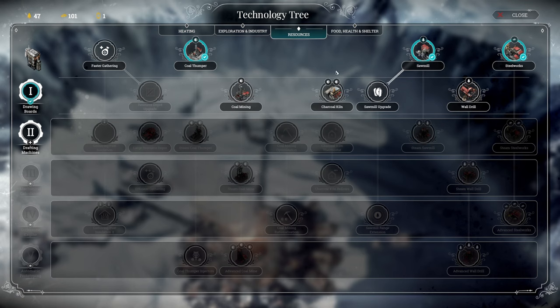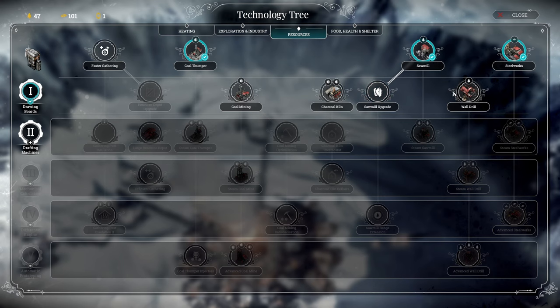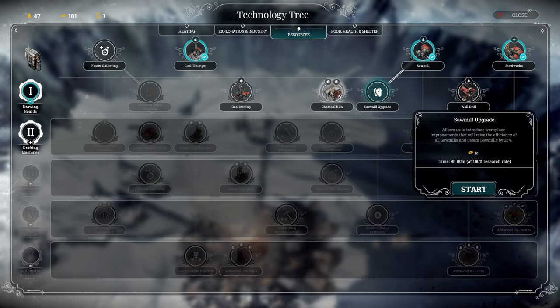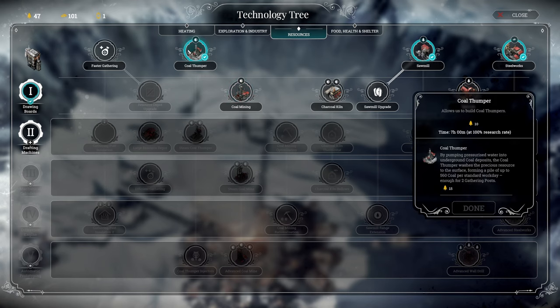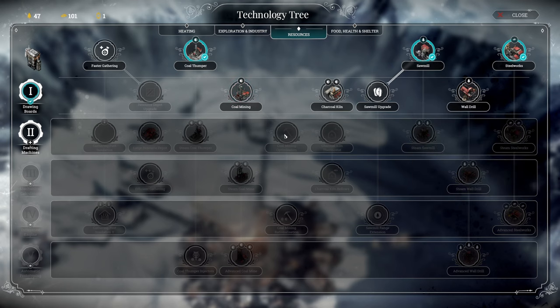Let's check out our resources. We can upgrade sawmills - allows us to introduce workplace improvements that will raise the efficiency of all sawmills and steam sawmills by 25%. We can get a wall drill, which drills into the walls of our crater, uncovering trees that once formed a forest before ice engulfed them - provides up to 160 wood per workday, but costs a steam core, whereas a sawmill does not. We can mine coal - extract 240 coal per standard workday from underground deposits. And we have coal thumpers that do the same thing but don't cost a steam core.